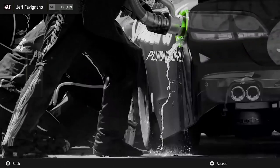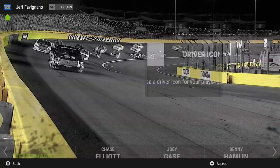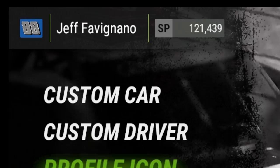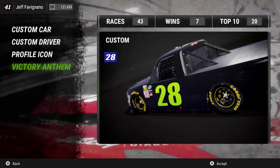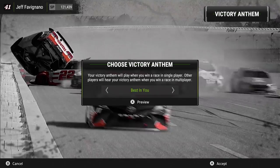Next is your profile icon. You can choose your favorite driver and when you select that favorite driver, it will change in the top left. This year, you can now choose a different victory anthem — after you win a race online, it's going to play this victory anthem for you and everybody in the lobby will hear it.